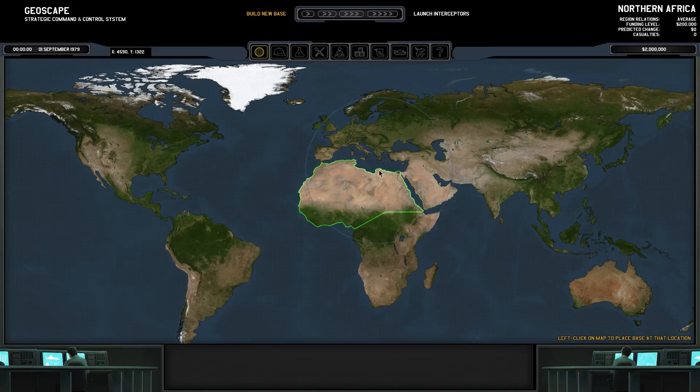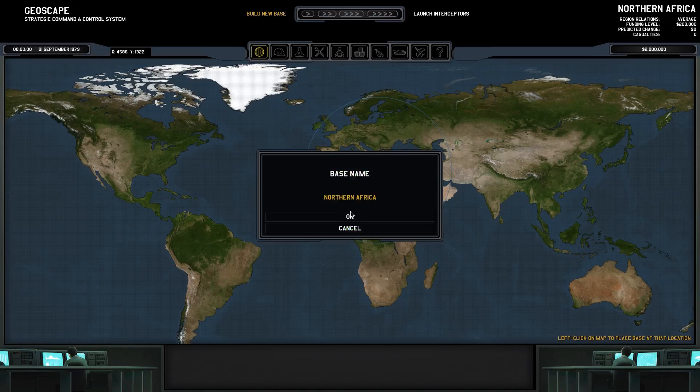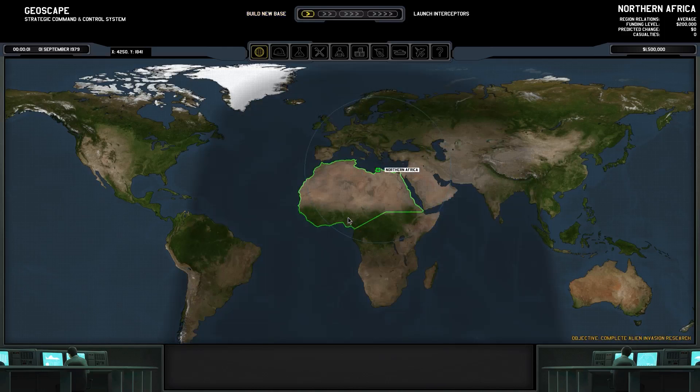I'm going to put my base right here, sort of at the edge of what would be modern-day Egypt. Because it covers almost all of Europe — there's just a bit of Sweden and Norway and the northern tip of Scotland and Ireland — as well as the entirety of the Middle East pretty much, and most of Africa. So we'll put our base there and name it Northern Africa.